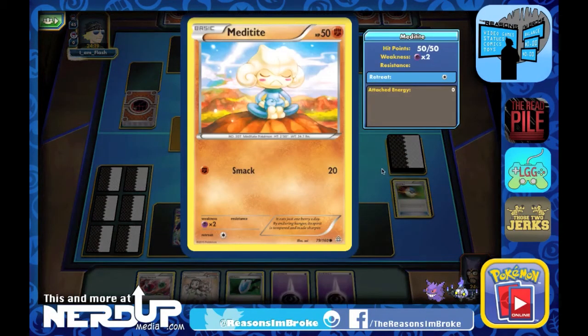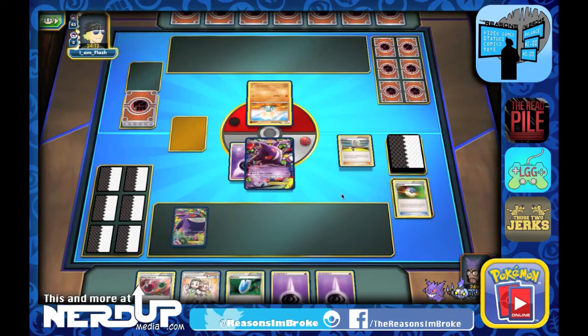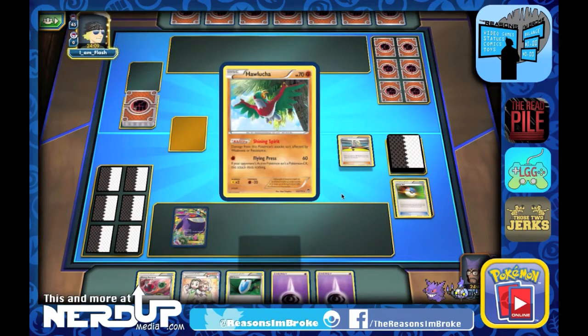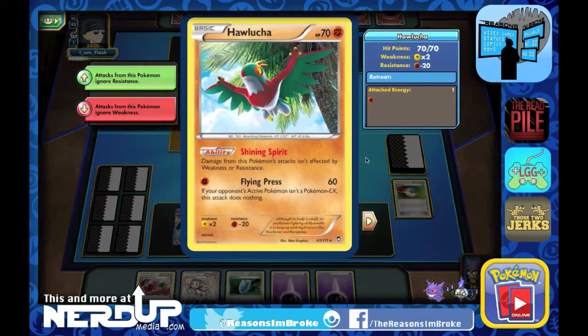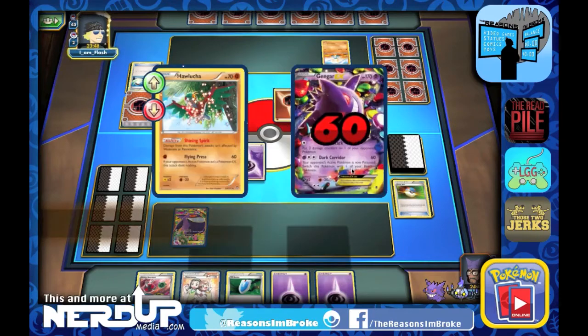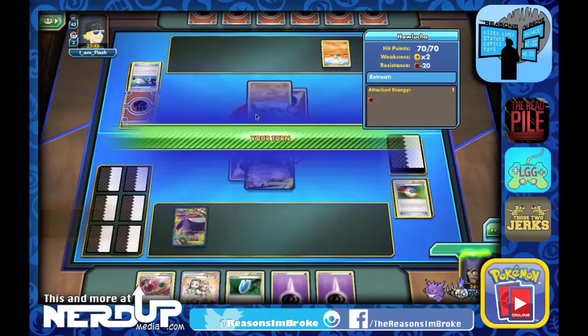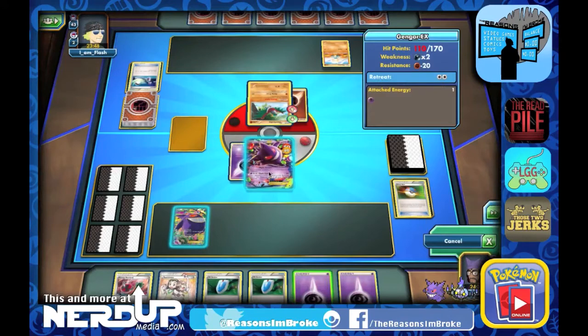The Meditite has a weakness times two to Psychic. If we can get a Dimension Valley or a Double Colorless Energy, we should be able to put away Meditite next turn. There's the Hawlucha — very common card in fighting decks, with an awesome retreat cost. There's the Switch so they can get rid of their Meditite and start building up Hawlucha. Flying Press does 60 damage with one energy as long as it's a Pokemon EX, and that's exactly who they put out, doing 40 damage to us because of our resistance.